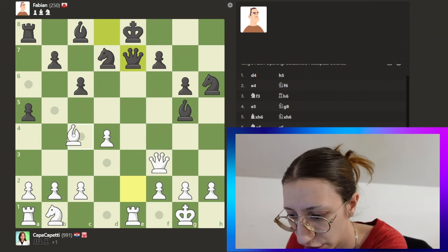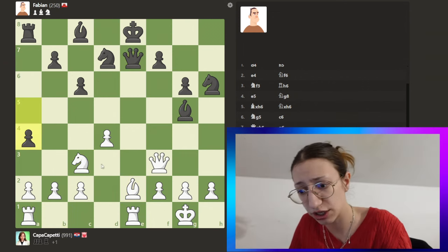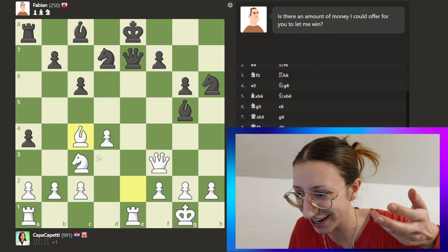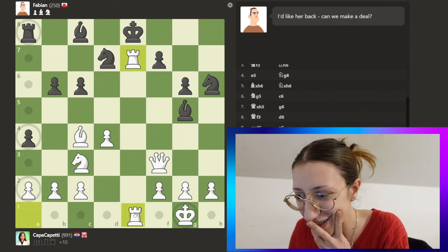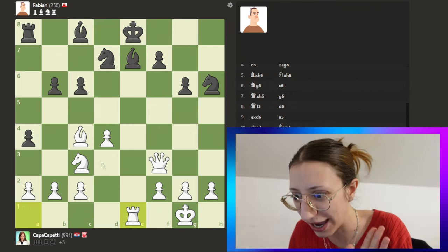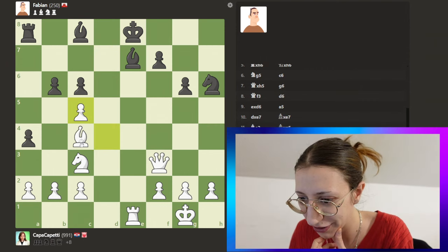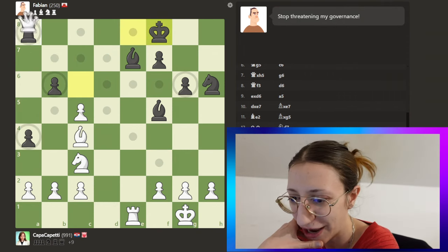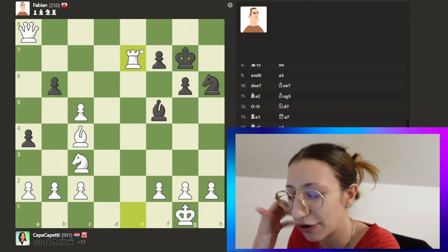We can go here for the discovered attack — we're about equal now but we're fine. We need to develop first. Fabiano — is he Fabiano Caruana?! We just pinned the queen and he gave it away! Let's go here. He took it. We can just take this and win the game. We're under time pressure — I probably missed so many mates in one, but that's my fault.